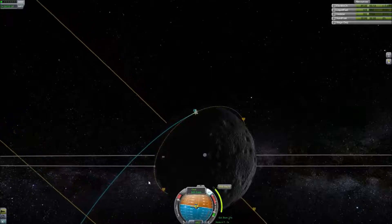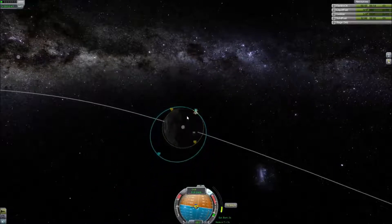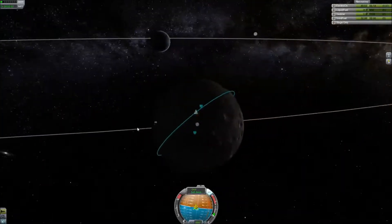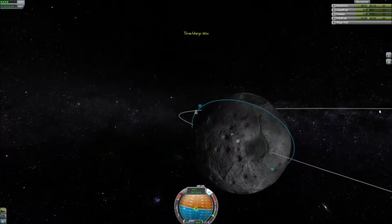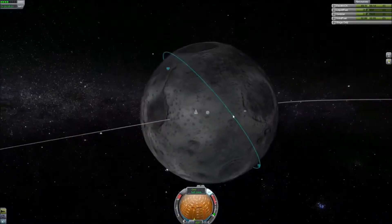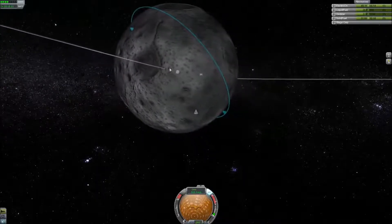Starting up our rocket, bringing it around and slowing it down. If you missed my most recent KSP video where I land on the moon in complete darkness — it's highly recommended that you do not do that. That was completely on accident and was not worth the stress. So we're going to come back around during the daylight and land just about level with this other orbital path.